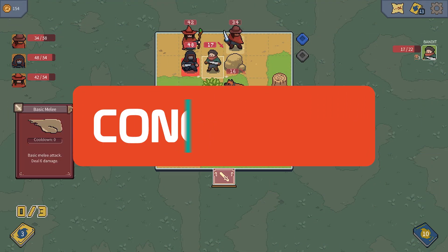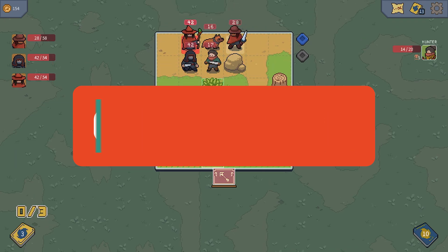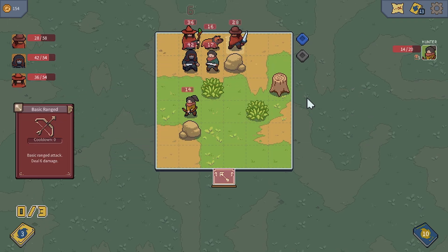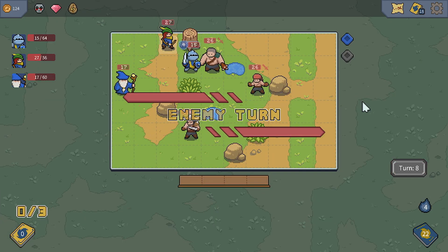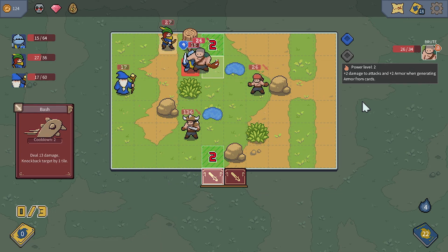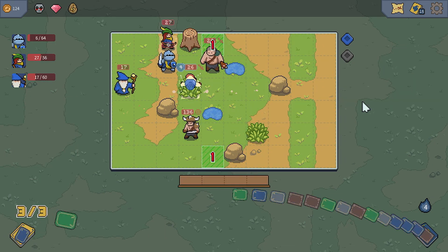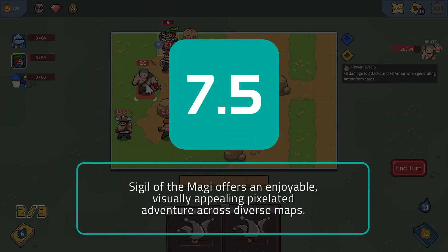Sigil of the Magi offers an enjoyable, visually appealing pixelated adventure across diverse maps. While some battles may provoke frustration, retrying with new cards or adventurers increases your chances of achieving longer runs. This game loop becomes its most addictive feature, and players who invest themselves will easily get the most out of the experience. Noisy Pixel is giving Sigil of the Magi a 7.5 out of 10.